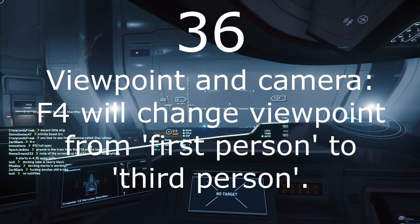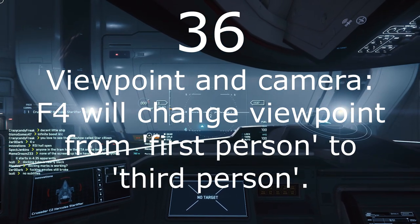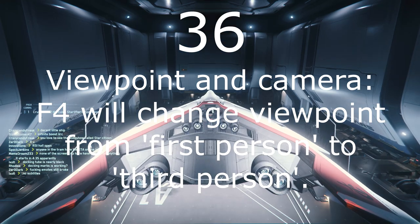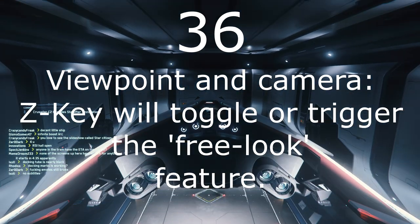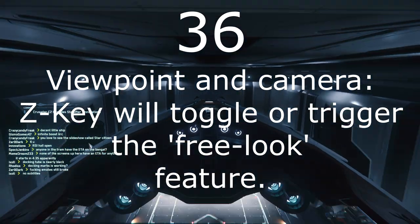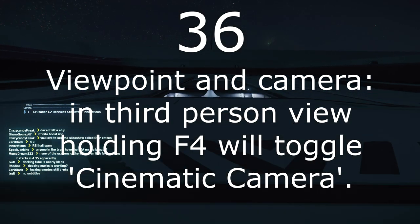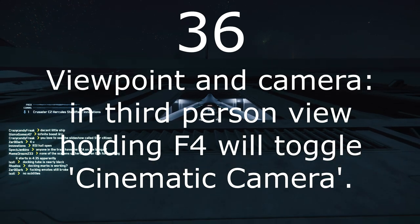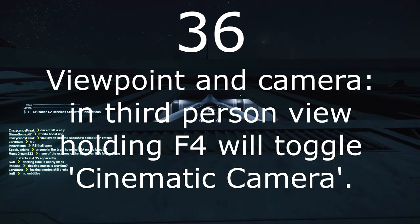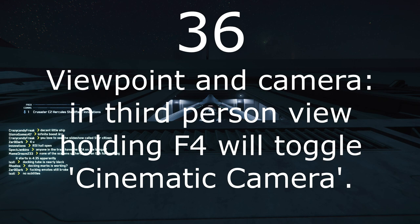Number 36: The Z key will toggle or trigger free look — the ability to pivot your head around without changing your direction. F4 will toggle you between first and third-person views. Once in a third-person view, holding F4 will switch you to Advanced Camera Mode, also known as Cinematic Camera Control, with a full range of independent camera movement capabilities.